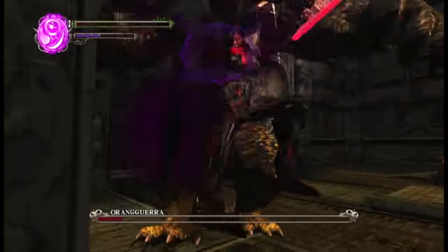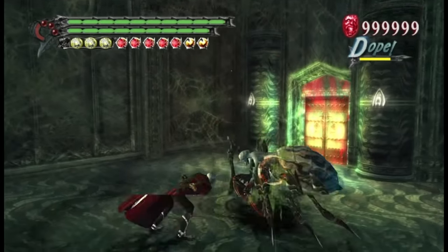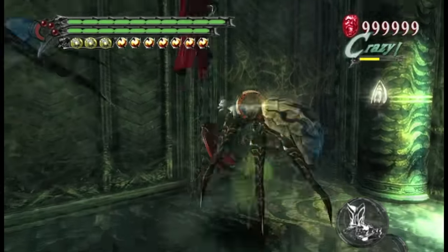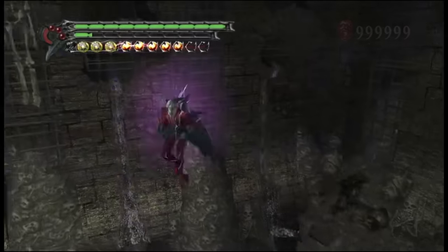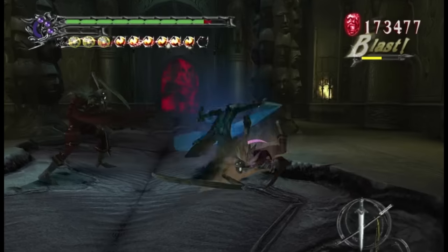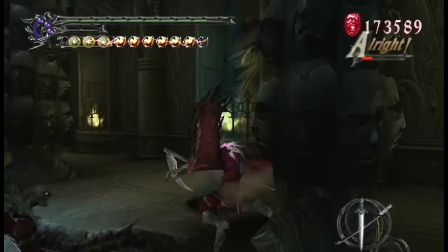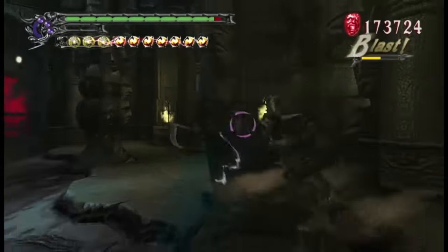Moving on to Devil May Cry 3, coming in with very little moves for Dante and absolutely nothing for Vergil. For Dante you get Air Raid and Vortex from DMC1 with Nevan — shooting lightning from the skies and ramming through demons. For Vergil you're working with only the moves you already got, no DT exclusives; the closest thing to DT exclusives are the DT bursts. So DMC3 is low on Devil Trigger exclusives.